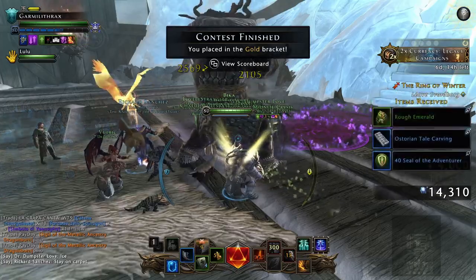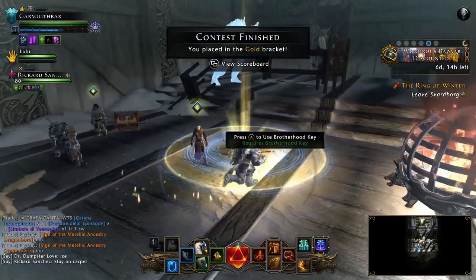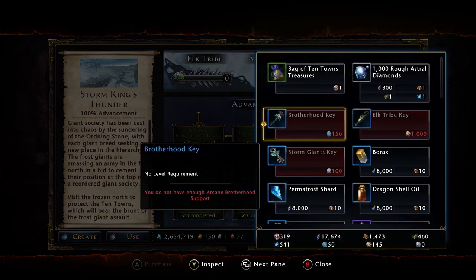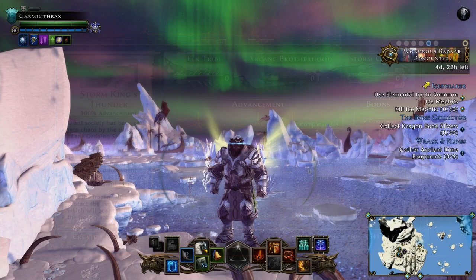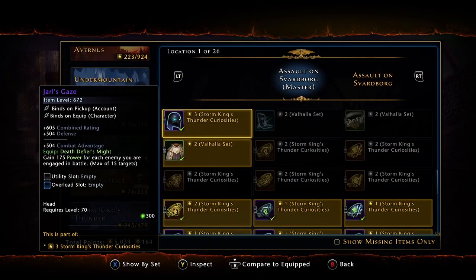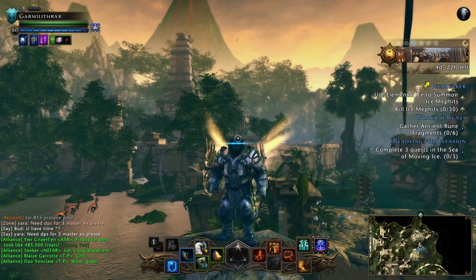Congratulations, another trial complete! This trial has three end chests. You can obtain the keys in the Storm King's Thunder campaign using currency obtained by completing quests and fishing in the Sea of Moving Ice. Excluding rare drops, there isn't much to look for in these chests aside from the cool appearance item Jarl's Gaze, which gives your character some awesome glowing eyes.